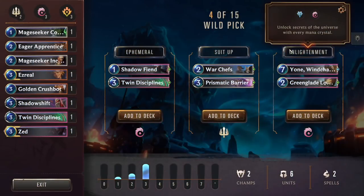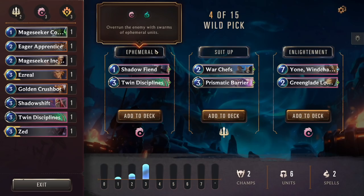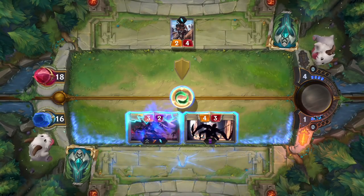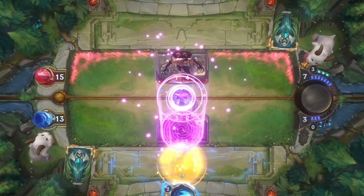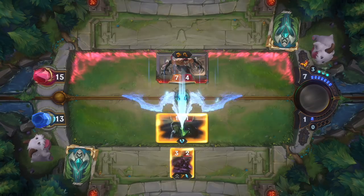On the other hand, Wild picks offer archetypes that may be totally different from what you've selected before. You might pick up a great option for enhancing what you already have, or change course after encountering an unexpected gem.